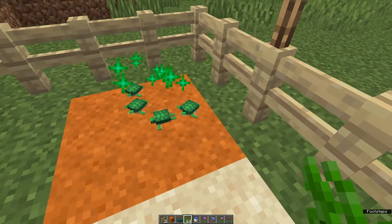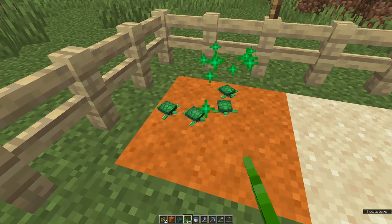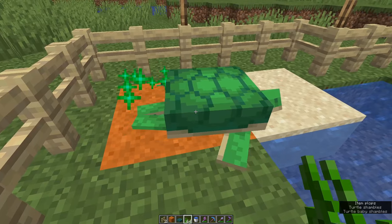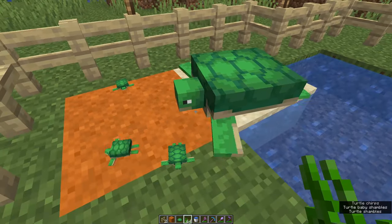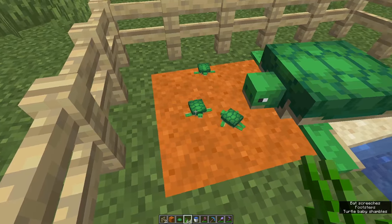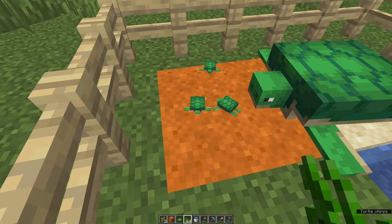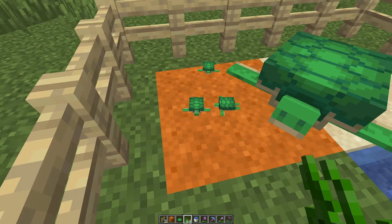Just keep feeding them seagrass and then you still have to wait a bit. One turtle has just grown up and dropped a scute. Baby turtles are so small that they will suffocate on soul sand, because they will be wholly within the space of the block even if it looks like they're sitting on top.